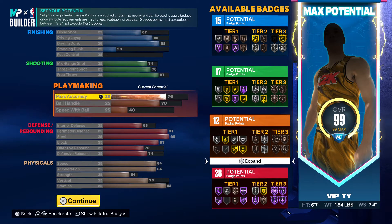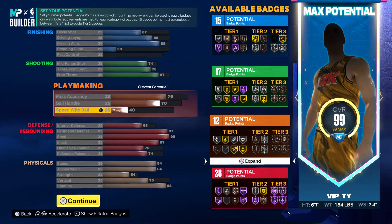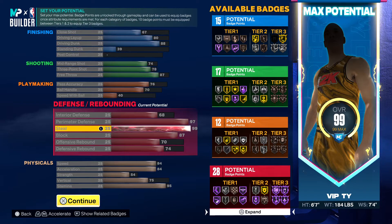Ball handle 70 — just so we won't, you know, we could do a little something with the ball. We got interior defense 68 man, perimeter defense 97 — yes, we get clamps hall of fame. Steal 99 man — yes, glove hall of fame.